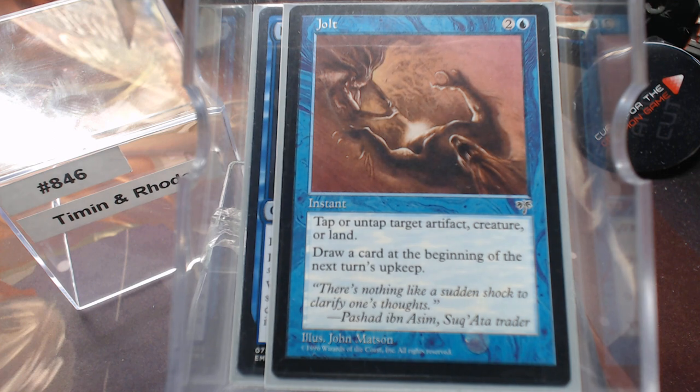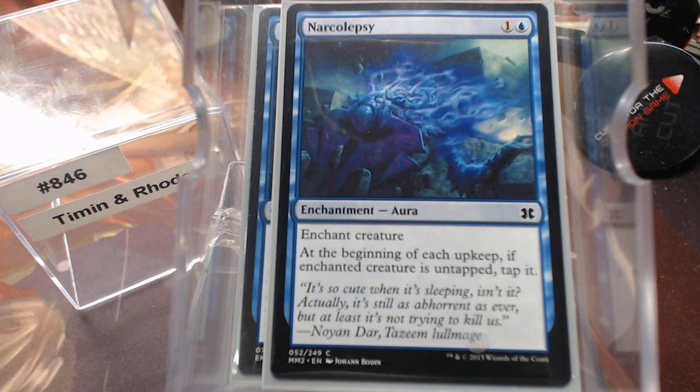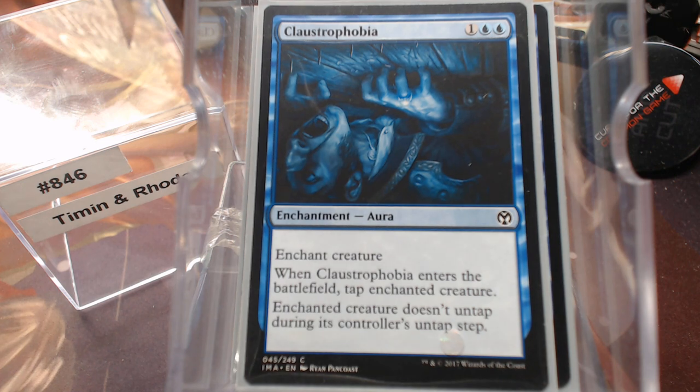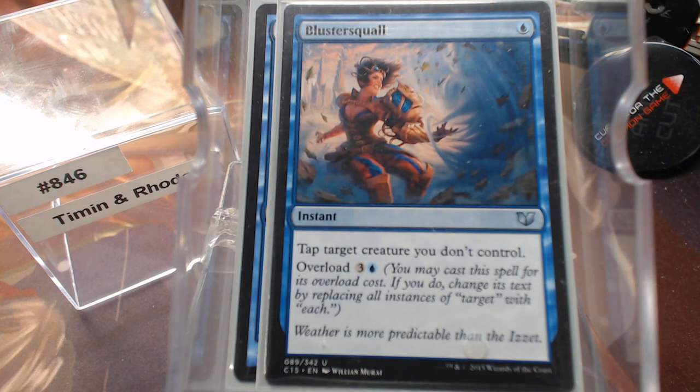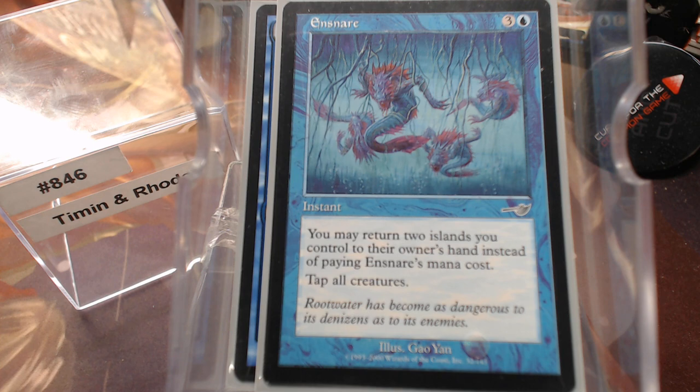Nimblus Frost is a Spirit — you can tap it down with just a jolt, tap or untap something and draw a card next turn. Narcolepsy is an enchantment — I like it a lot better than Claustrophobia. It doesn't keep the creature permanently tapped; it says at the beginning of each upkeep, if it's untapped, tap it — so you get that trigger every time. I'm still running Claustrophobia though, since it just doesn't untap. Then there are mass tap effects: Put Them to Sleep, Bluster Squall overloaded, Ensnare with its alternate play cost, and a four-mana tap-them-all.